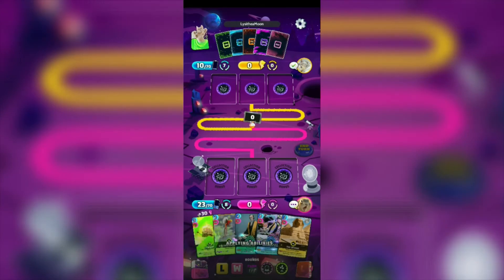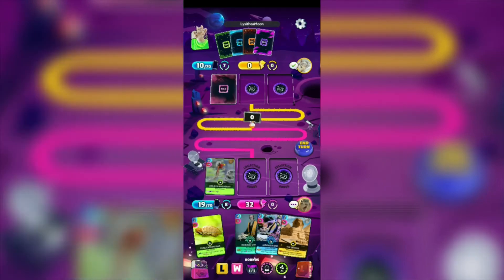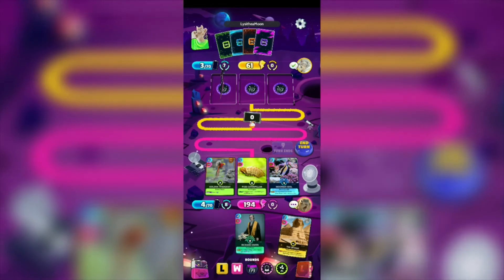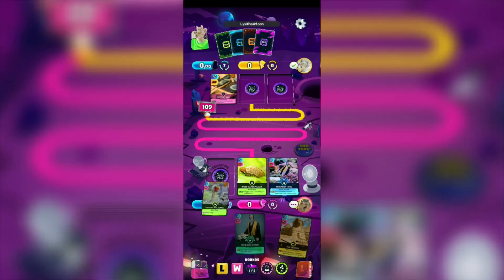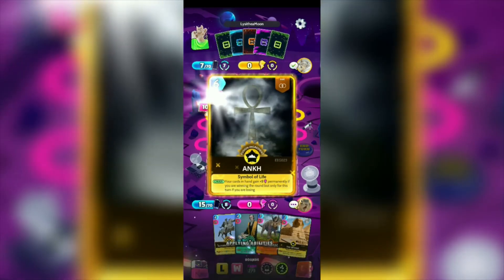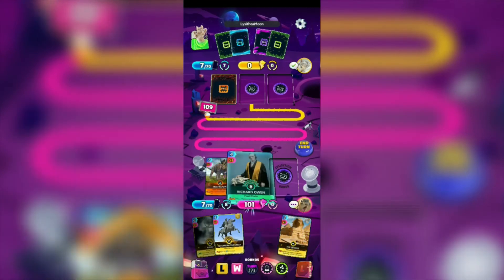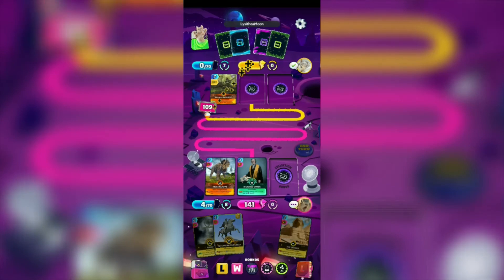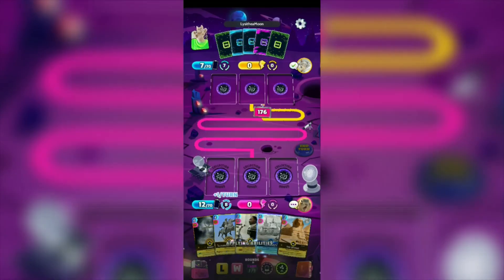Next is the Space Arena. Plus 30 to a random card which is the Puss Caterpillar. We're gonna be using the Golden Pheasant to gain plus 3 energy costs, the Puss Caterpillar, and then the Moorish Idol for plus 12 to itself since it's a fabulous fish. We have 194, our opponent has 85 — we have the advantage. Plus 5 to all cards. I'm gonna be using the Puss Caterpillar and then Richard Owen so we could gain a combo. We have 141, our opponent has around 35. We will win this round.